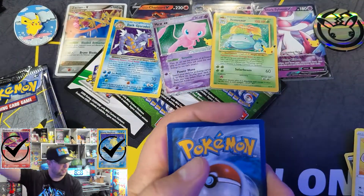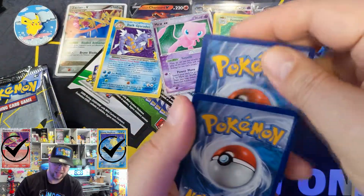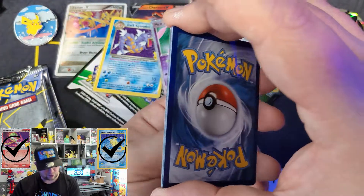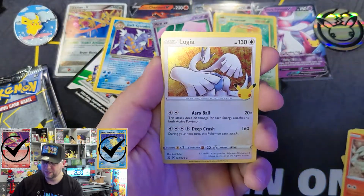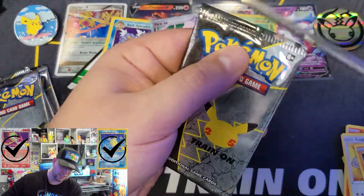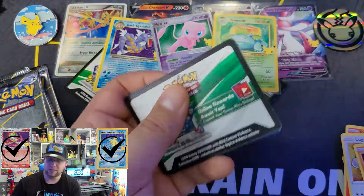So it's actually like first thing in the morning and I'm kind of tired. The wifey's out there making crepes for breakfast and that's all I can smell, and it's making me so freaking hungry. Professor's Research, Reshiram, Lugia, and a Groudon. I guess we have to have some packs that aren't hits, right? It's bound to happen.